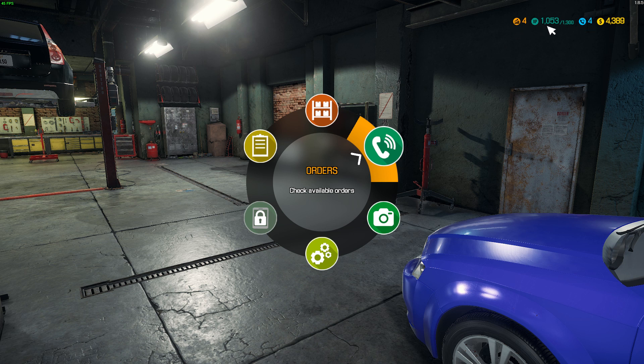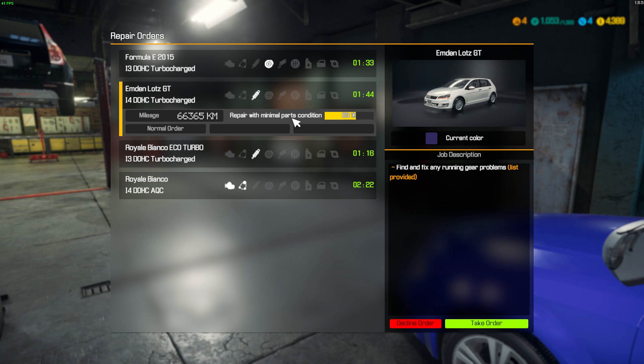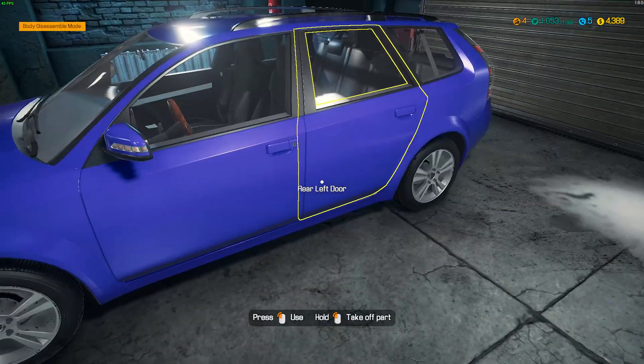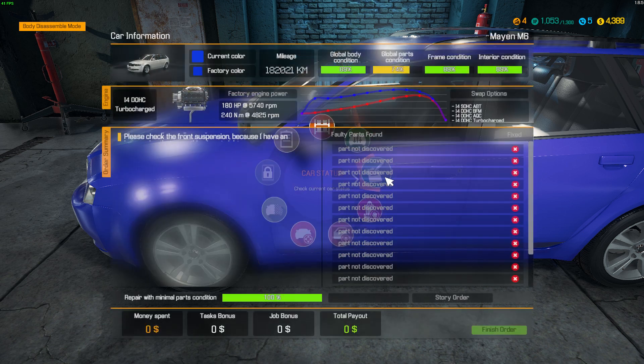I'm still only fourth level, my XP is at 1053, and I've got four calls waiting — meaning orders. The idea is to repair cars quickly and inexpensively to gain speed and XP. It doesn't matter if it's an expensive car or new versus old parts — you get roughly the same XP either way. This one looks like it needs mineral parts at 63 percent. Story orders are part of the campaign and give you a bit more XP and money.